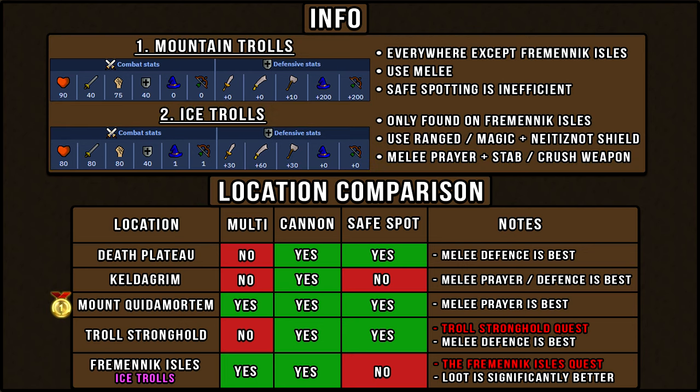Out of these five locations, my favorite is Mount Quidamortem because it's multi, you can use a cannon, and it's a very fast slayer task with a melee prayer setup. A close second is Fremenic Isles, bursting or barraging ice trolls with a Nate does not shield. It requires the Fremenic Isles quest, but with it being multi and cannonable, along with the loot being significantly better, this is also a very good location for trolls.